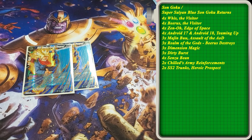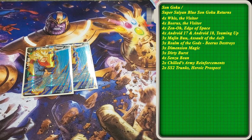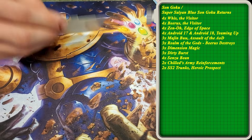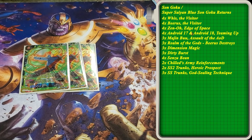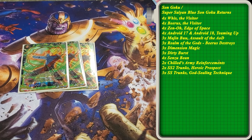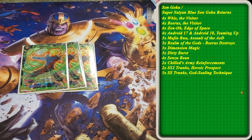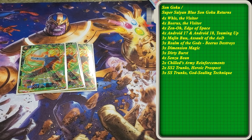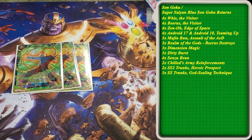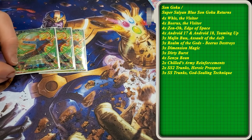We play 2 of the Trunks Heroic Prospects just because you need a floodgate against all these huge battle cards that just want to beat your face in. We play 3 God-sealing Techniques. It's good — but it's probably going to get cut. I never thought I would say I'd cut this card, but all the good cards in the format have Deflect and this card just does nothing. This will probably come out for something else because I saw it in every game tonight and it did nothing.